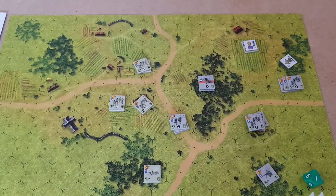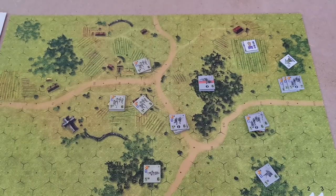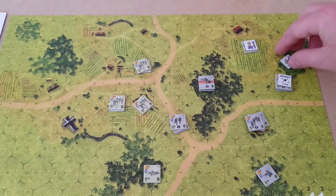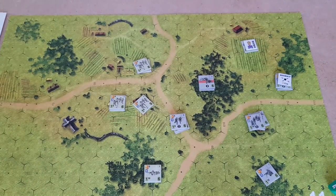He must do a cohesion check, which he passes. Check for leader loss — there's no leader there. Attacking and defending non-vehicle units not disrupted are marked with a regrouping marker, so they have a minus one on their fire next turn because they are regrouping. We remove that arrow. Now we're going to roll for time for the end of the second turn. We've rolled an eight again, so that is four minutes. We're on eight minutes total. The Germans are within victory points at the moment.